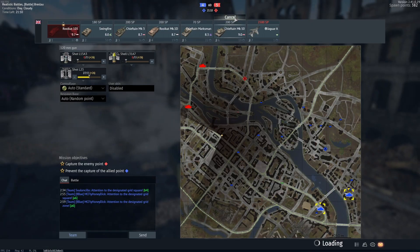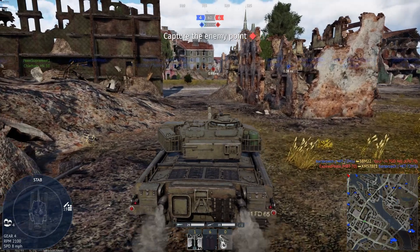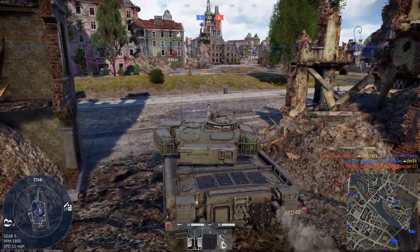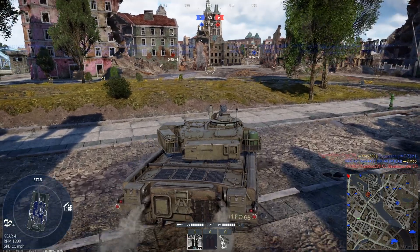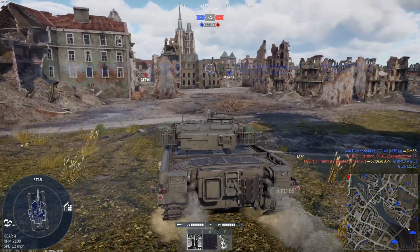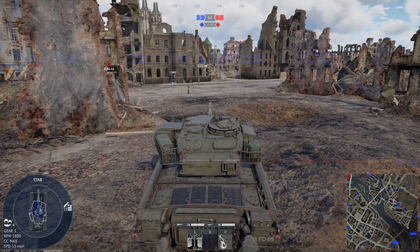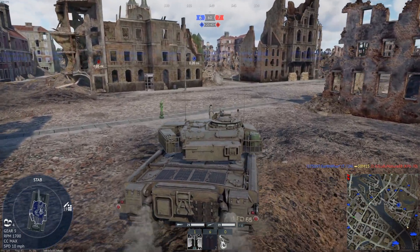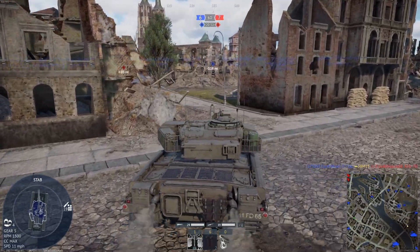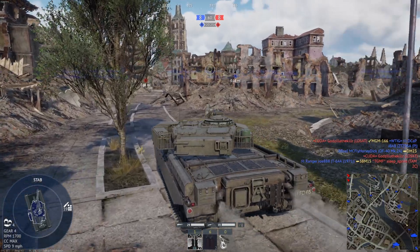Alright, Chieftain Mark 10 — get rid of that, put the dart rounds on. Figured that's how the start was going to go. Let's see if the dart rounds give us any better chance to not get blown up with our incredibly slow tank. I bet the British when designing this tank were like 'you know what, let's make that thing slow, because why not.' There's a Leopard with a low silhouette — haven't seen one of those in a while.